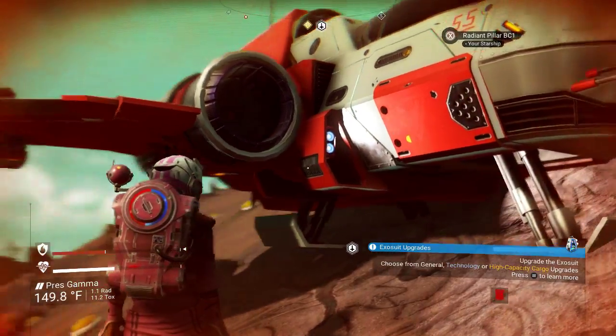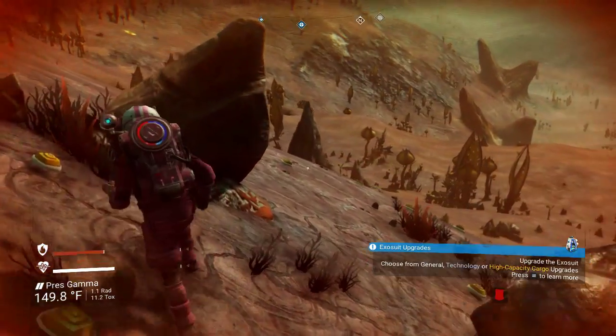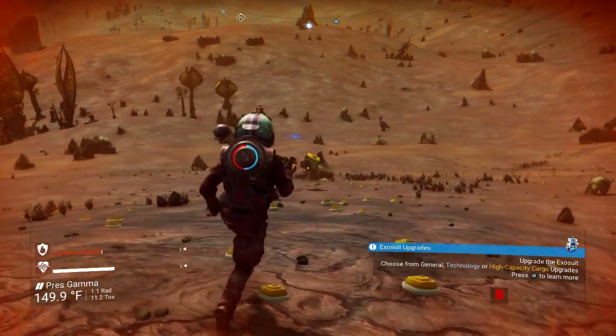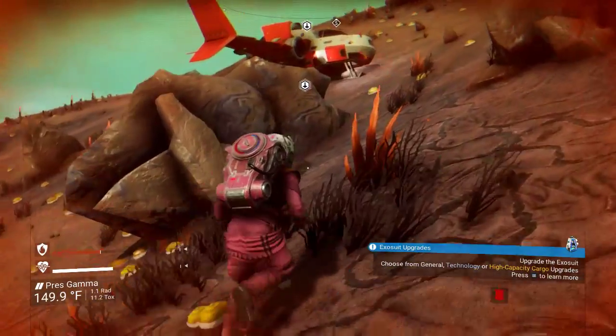Welcome back to No Man's Sky. Let's see, what did we even do last time? We landed on Prez Gamma, obviously. Yeah, I don't entirely remember. Also, there's just kind of some cargo floating in the air over there, but my inventory's full, so boo-hoo.